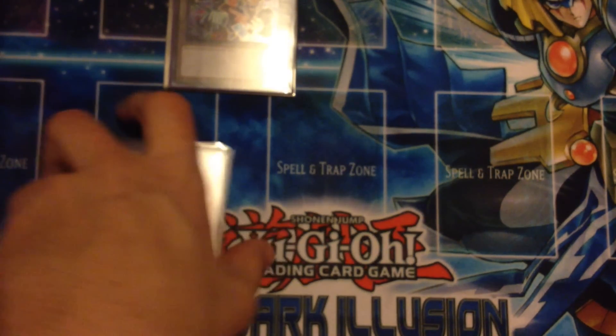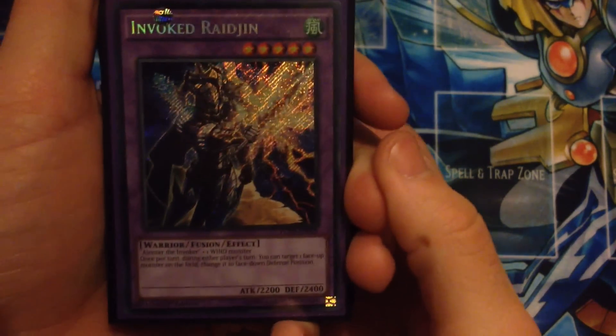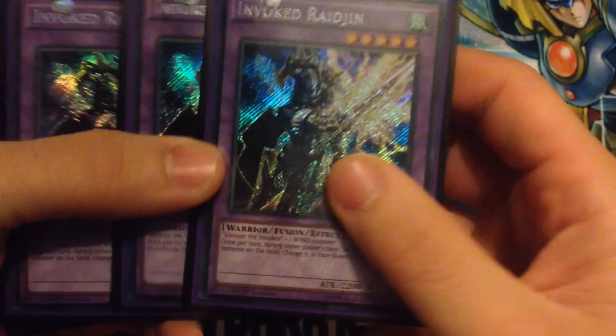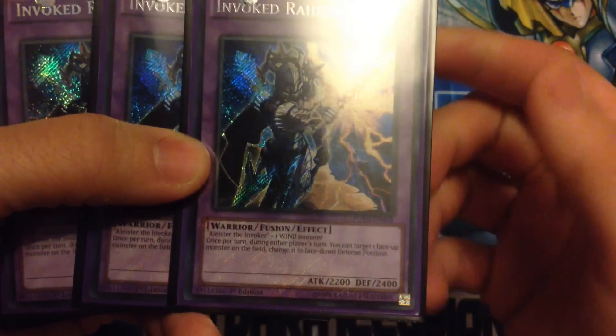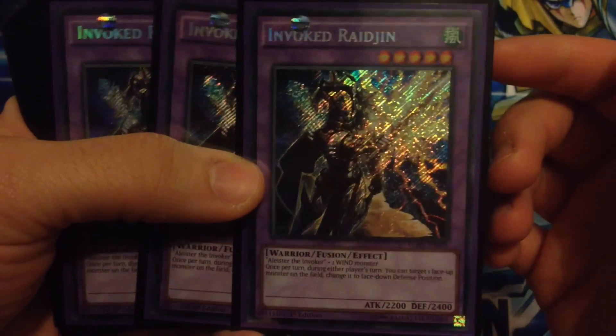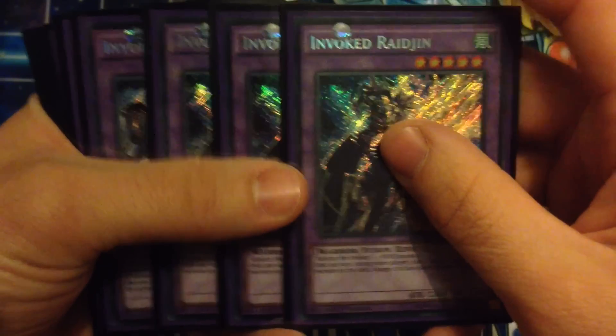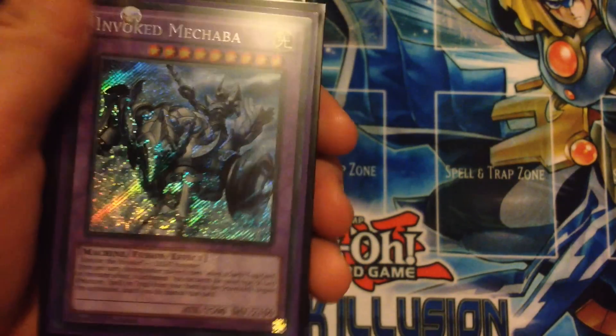For our extra deck we have three Raging — pretty much once per turn during either player's turn he has a Book of Moon effect where you can flip one of their creatures face down. It's really sick for shutting down your opponent's plays and interrupting their XYZs and whatnot.